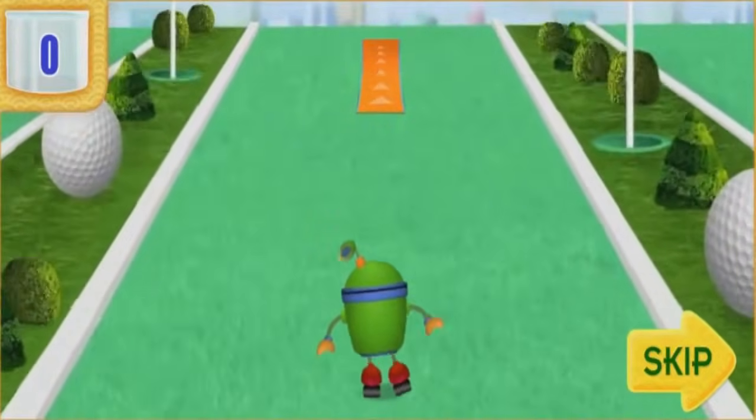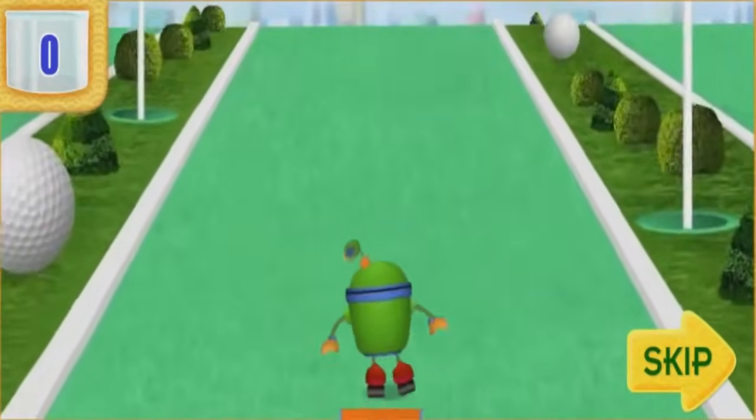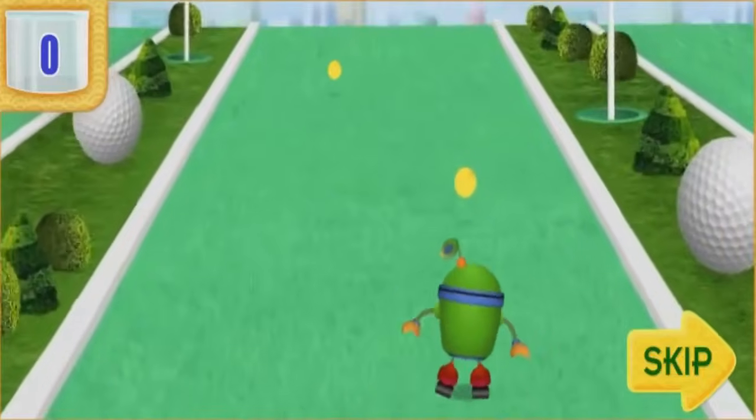If you see a ramp, click the mouse button when I jump, and I'll do a super robo skate trick! And don't forget to keep collecting puff balls along the way!